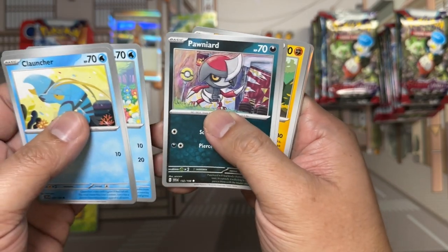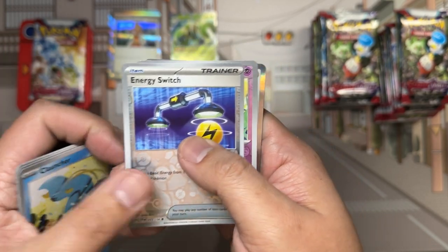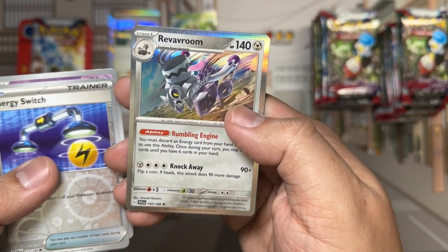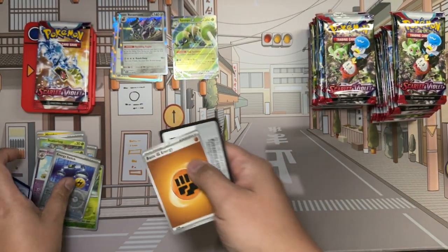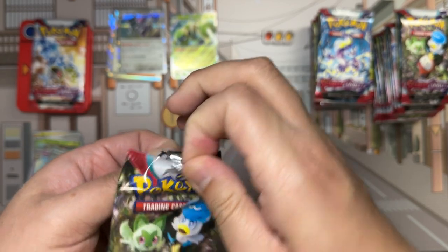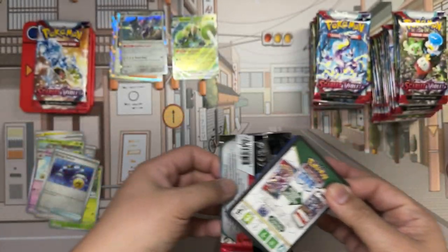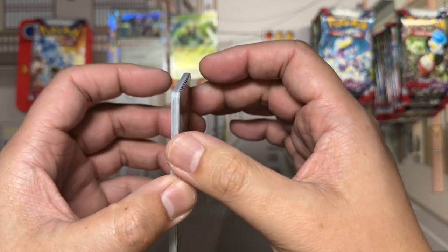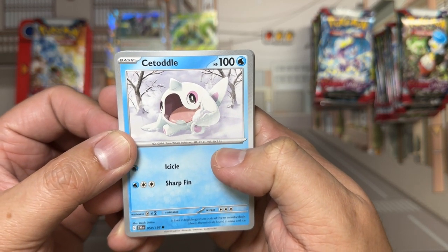Pack contents: Cloncher, Dolive, Quaxley, Ponyard, Penny, Medicham, Quaxle. Reverses: Energy Switch and Flow X. Rare foil: Reveroon. The configurations of the inserts are now ripper-friendly, where the rare card is at the back.